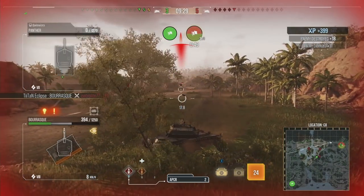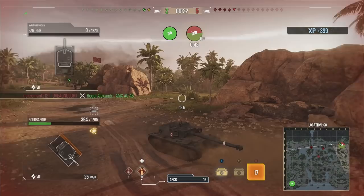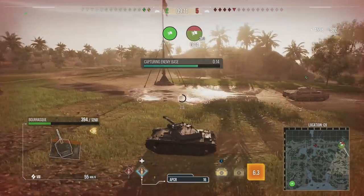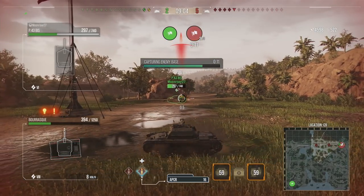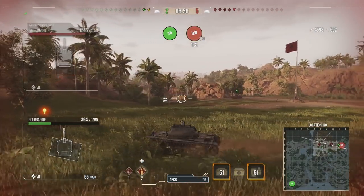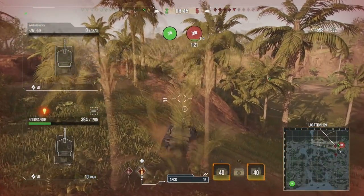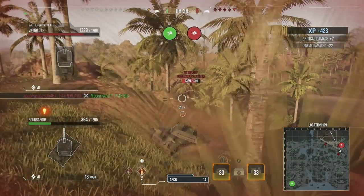With 400 base XP accumulated, it's clearly a very good game — you can tell by that XP counter in the top right how well your game is going once you deal any assistance. The only way of winning now is hopefully capping before they manage to get here, but it's very unlikely. When they finally track us and reset the cap, it's time to get moving and try to get out. If we can get some side shots onto anyone like this VK moving up, we're going to get more damage, helping our marks of excellence.